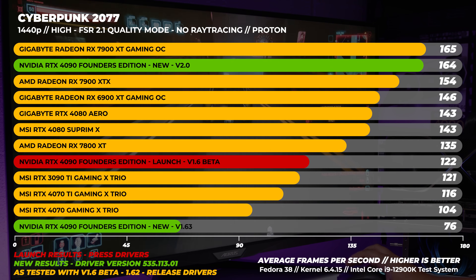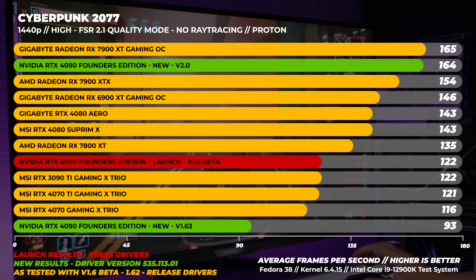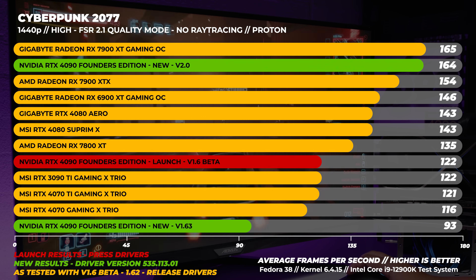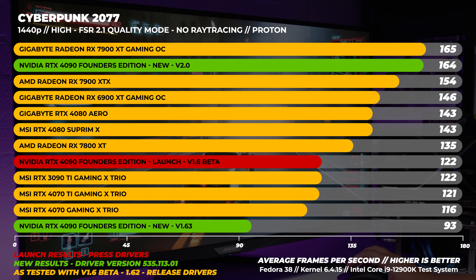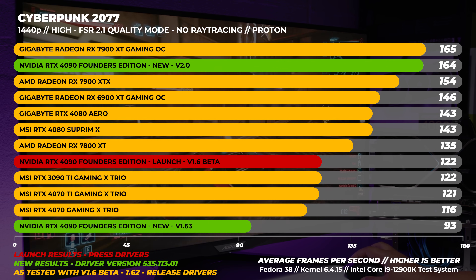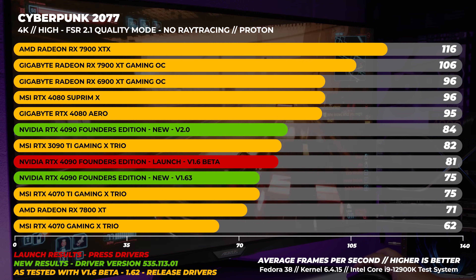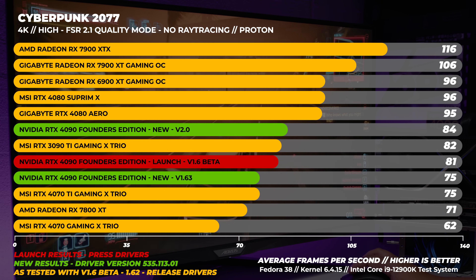Be aware that Linux is a completely different beast. This also shows what drivers can do to destroy performance. With the 1.63 update at 1440p in Linux, performance is quite a bit lower than our launch testing results. However, after the 2.0 update, the performance came back, with the difference being over 40 frames per second on average higher with 2.0 compared to the 4090's launch — a very interesting result. We test multiple times to make sure, and that's what we found. We see the same echoed at 4K in Linux: with 1.63 we lose a bit of performance, but we gain it back with the 2.0 update.